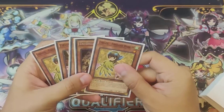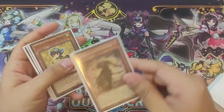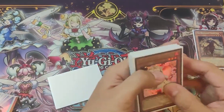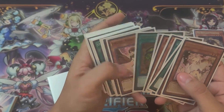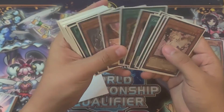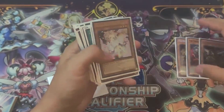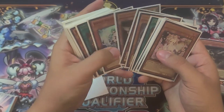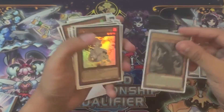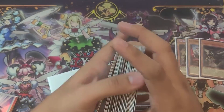This is pretty straightforward. We're going to activate Fractal first — this is going to bait out any type of negates as well. If it goes through, it goes through; if not, it's all good. We send Kit, Kit sends the Nerval, and Nerval is going to search us a Karas from the deck.